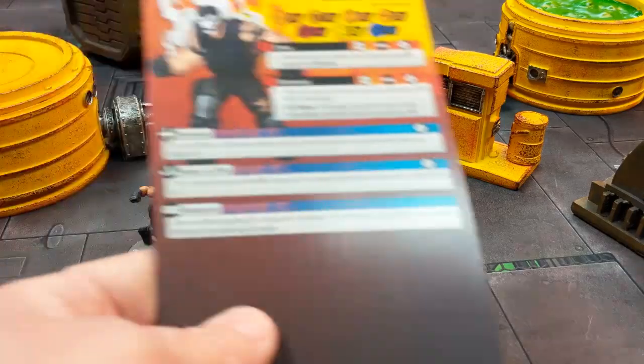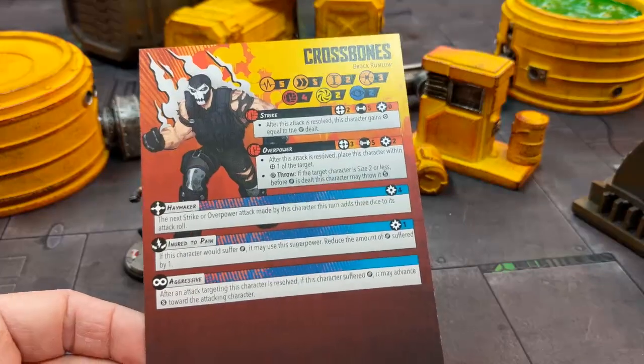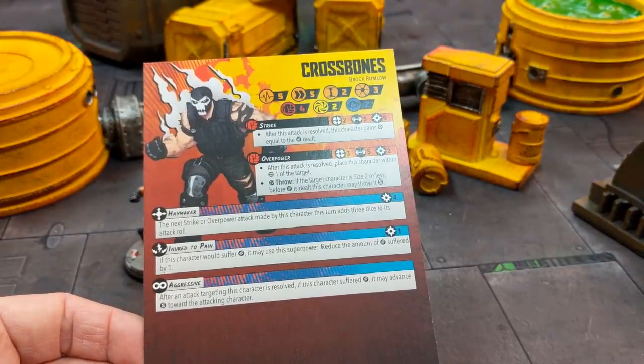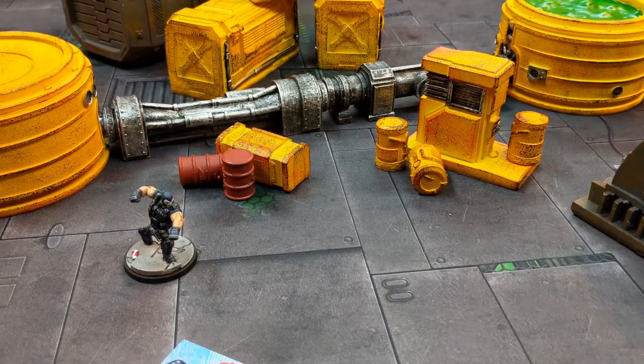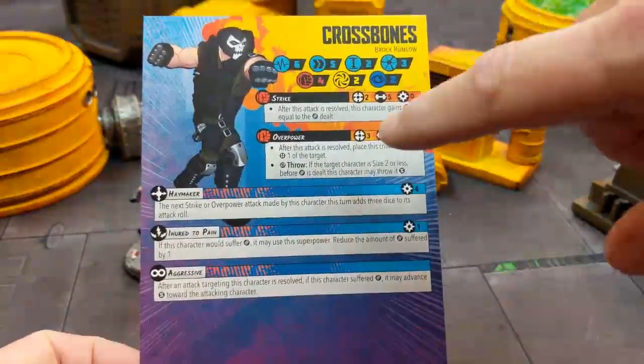When you flip to the injured side, the first change is his stamina goes down by one, but everything else is pretty much the same on the card. So, what tactics would I do with him? Let's look at his weaknesses first before we get into the tactics.